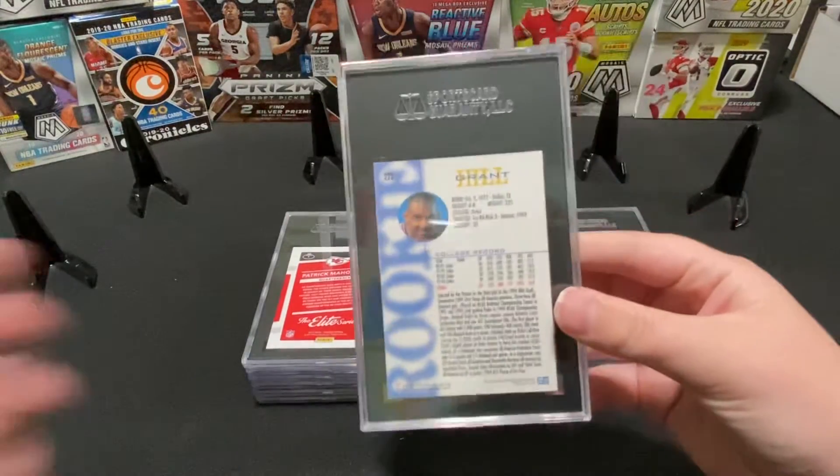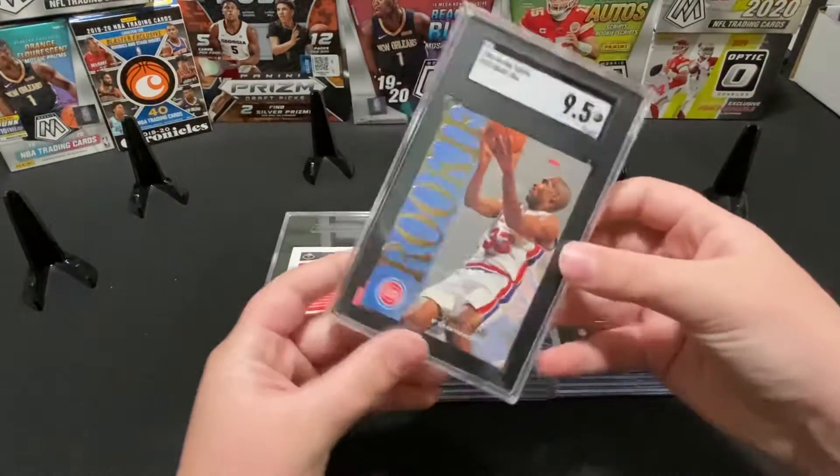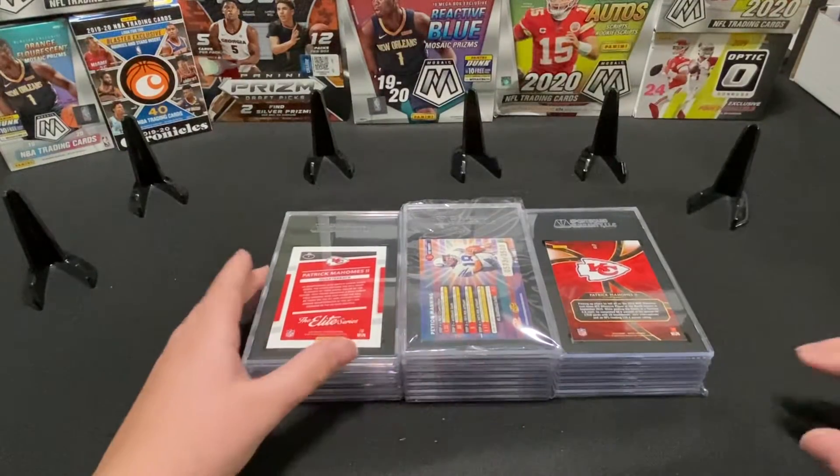This is a Grant Hill rookie card — this one got a 9.5. It's a cool rookie card — NBA Hoops.